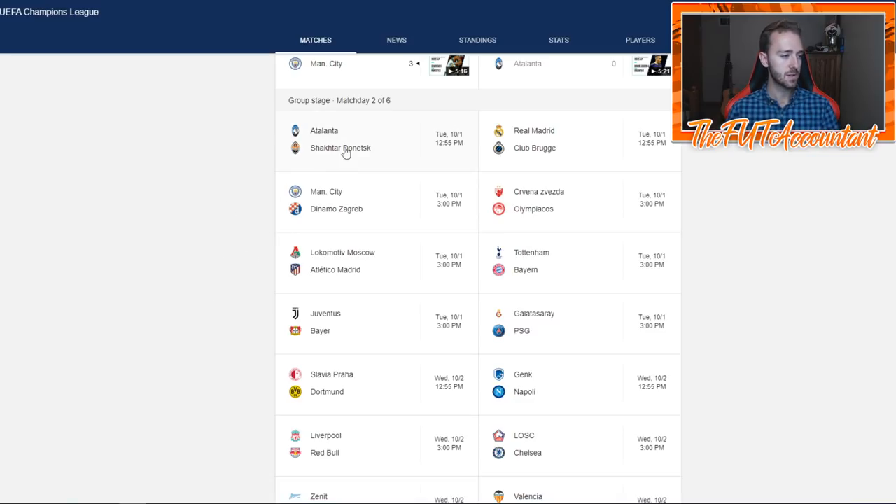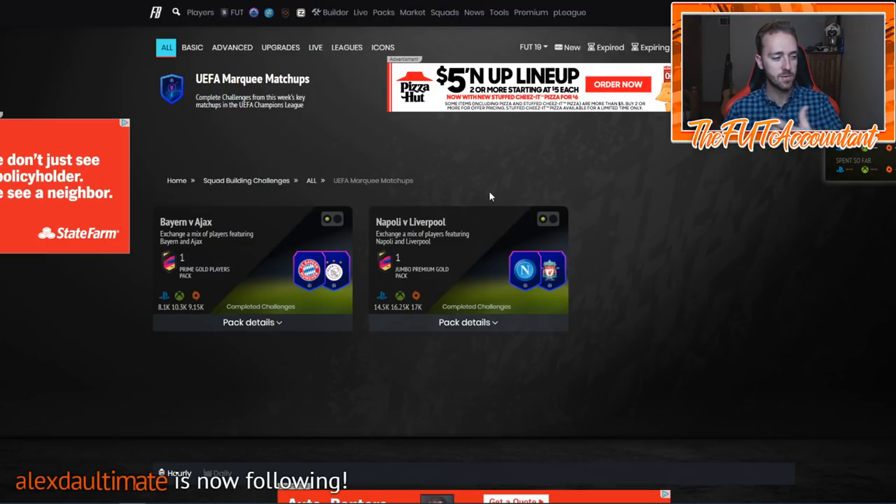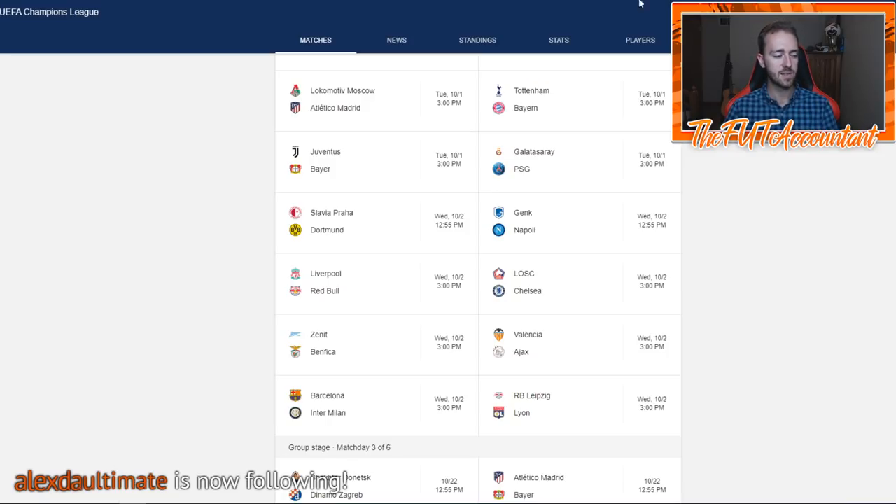For Tuesday games, Tottenham and Bayern is a very good shout, or Juventus and Bayer Leverkusen. For Wednesday games I think it kind of has to be Barcelona versus Inter — those are the most obvious choices. Maybe Valencia and Ajax, maybe Zenith Benfica, maybe Lyon and Leipzig, but I think Inter and Barcelona would be the best two.